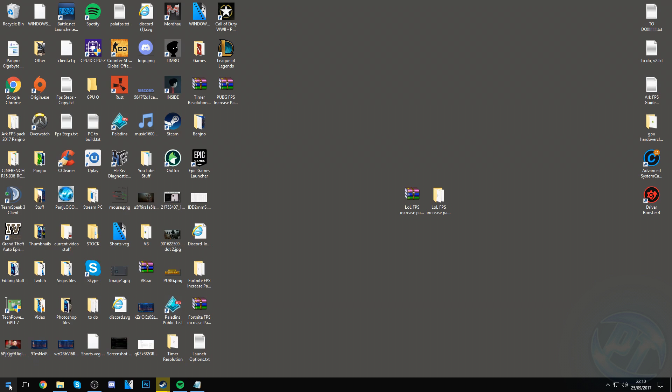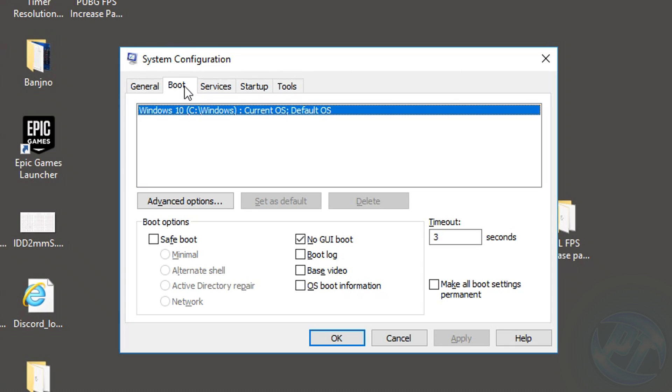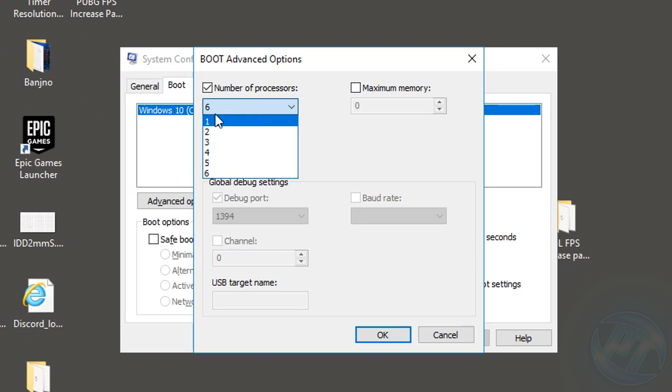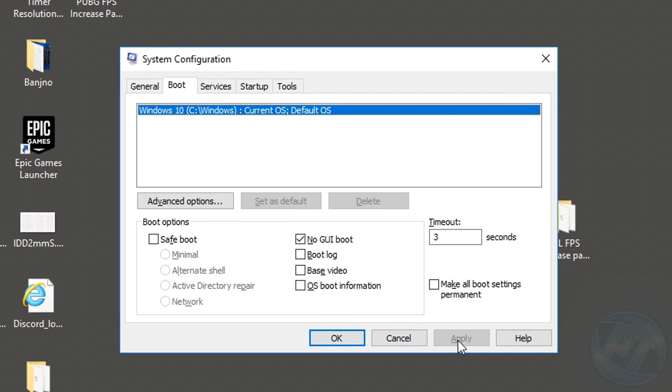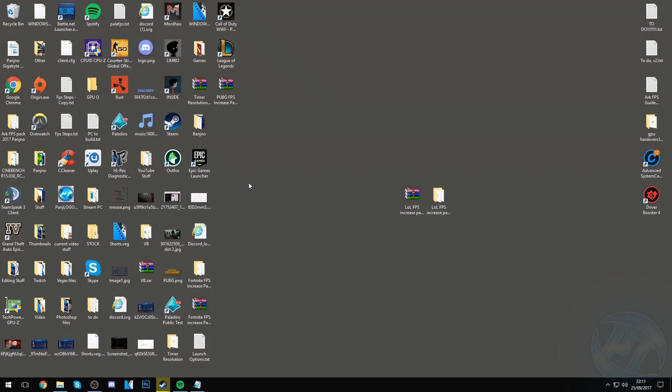Next, go to the bottom left and type in msconfig, then press Enter. Go into the Boot section, click on your operating system, and hit Advanced Options. Select Number of Processors and choose the highest option available — you might have anything from 2 up to 32. Use the scroll wheel to see all options and select the highest number. Press OK, Apply, and OK. When asked to restart, select Exit Without Restart as we'll restart after all optimizations are complete.